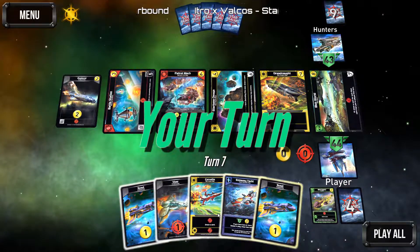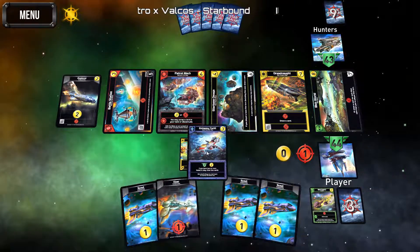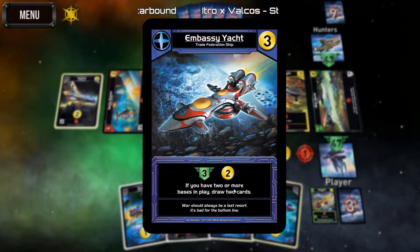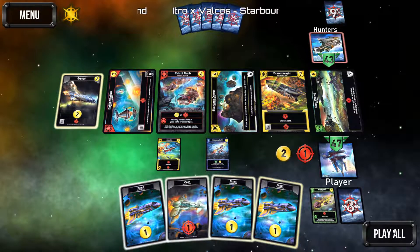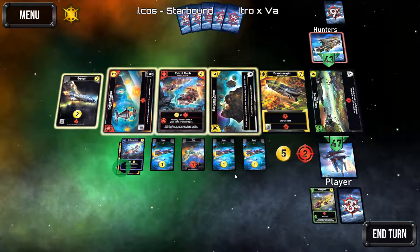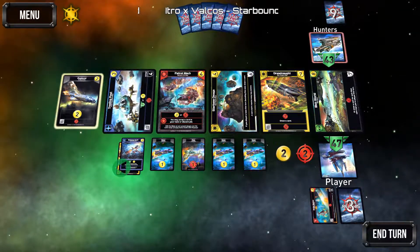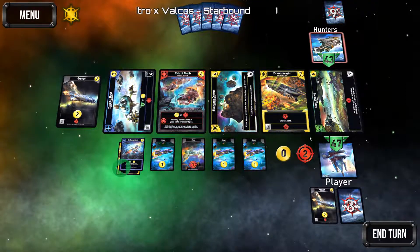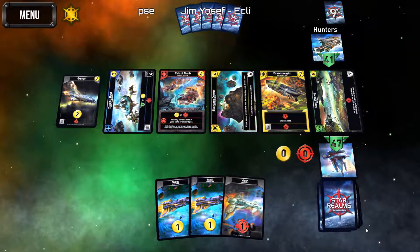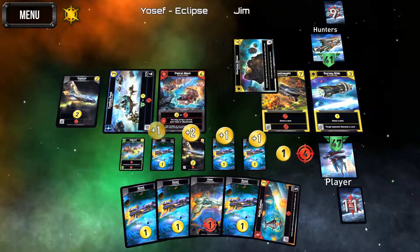He gets a battle pod. Let's draw a card — not much we can do. This card: if you have two or more bases we don't qualify. Let's play the rest for five total. For five we would do very well to grab this guy and this one and do that — hopefully we'll get something good.